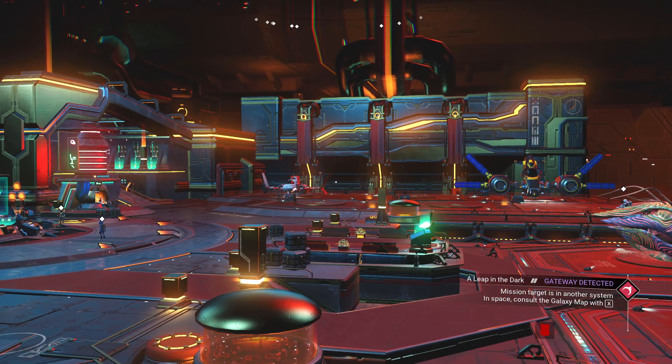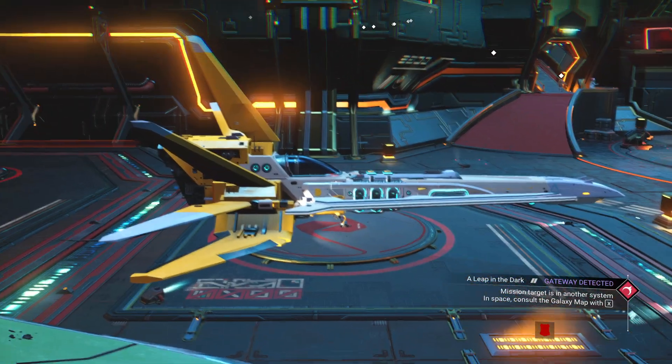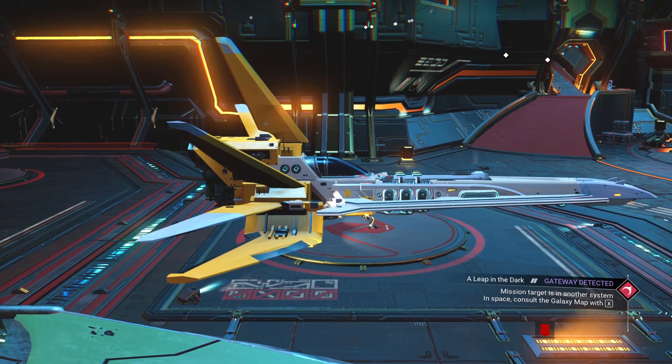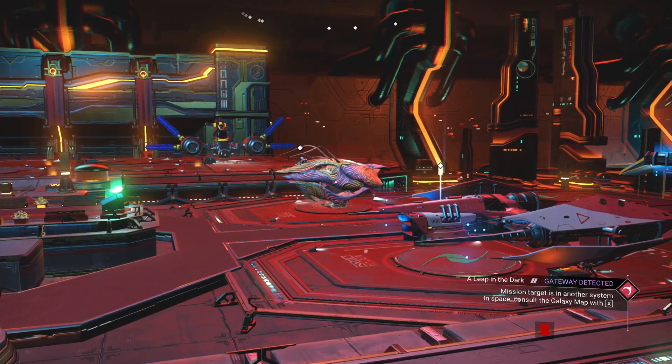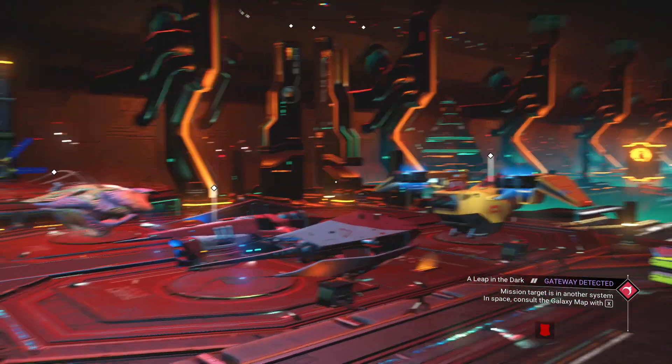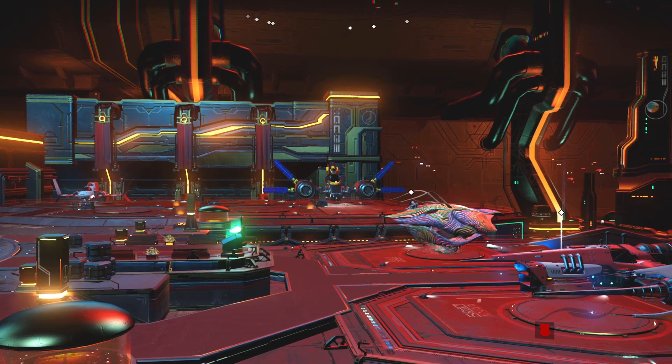Welcome back to No Man's Sky, and I'm here in the Space Anomaly. Nice ship right there. I like that one. And someone's got a living ship there, and that's an interesting color scheme to that explorer.